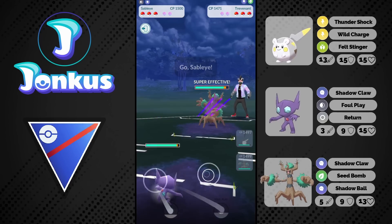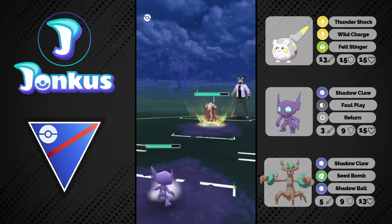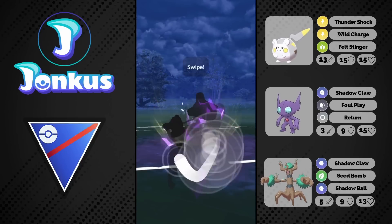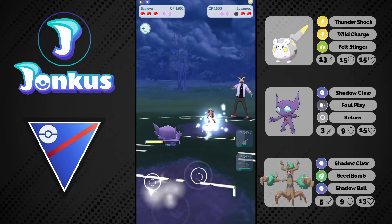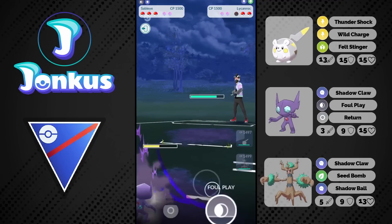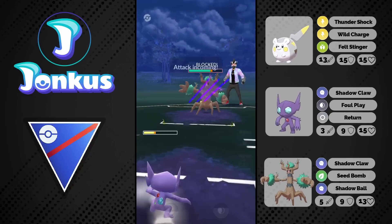We see the next opponent — Trevenant lead, horrible for us again. We see a Lycanroc coming in, and that's pretty decent for me. They go straight for the charge move, which means it can only be Psychic Fangs, which won't do any damage since we're Dark type. We go for our Foul Play and we're able to farm Bisharp all the way down. Good game. The opponent comes back into Trevenant, so it seems like they're a little weak to Sableye. I don't know what they could have in the back, but I'll go ahead and shield the Seed Bomb coming through.